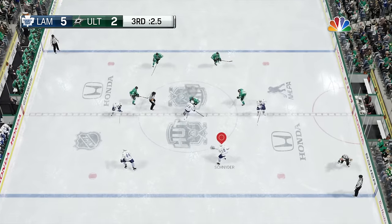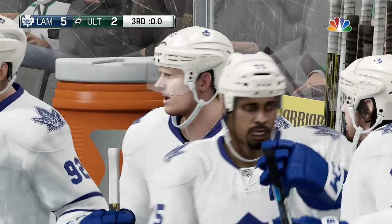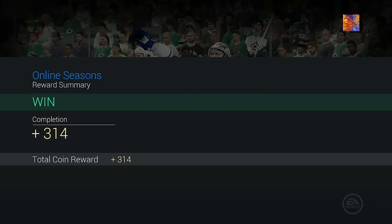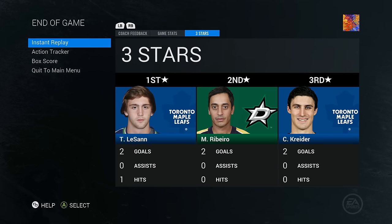We won five to two. I'm looking forward to the games after Division 10 — our team is going to get so good in the next few episodes, it's going to be ridiculous. Game stats: 31 to 19 in shots, 9 minutes 41 seconds time on attack to 6 minutes 36 seconds. Three stars: Lasson with two goals for the first star, Ribeiro for the second star, and Chris Kreider with two goals for the third star.